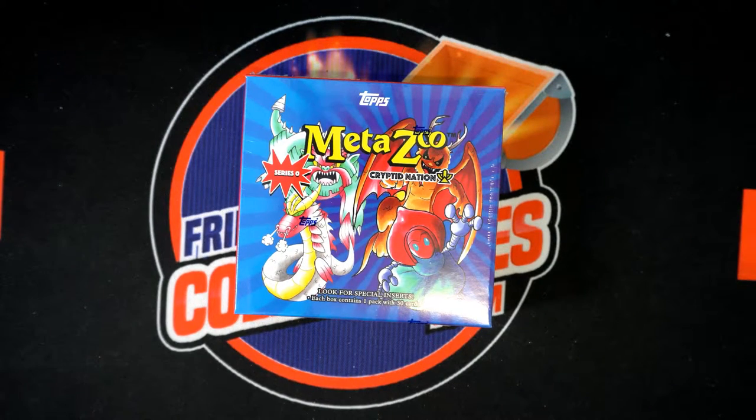All right, about to bust open box 101 of MetaZoo Series Zero. You sell four checklist characters per spot. We're going to random the names and then random the characters, match them up, and then we're going to dig in.